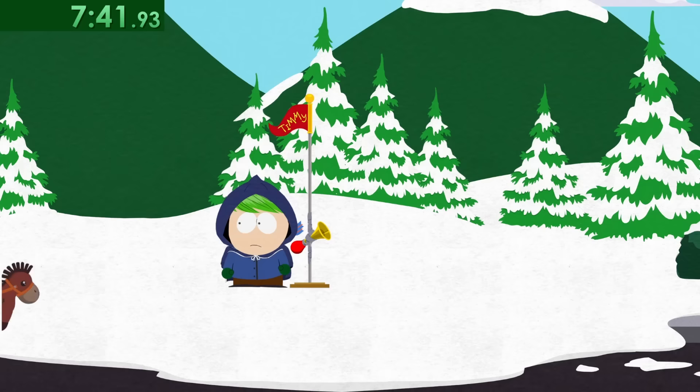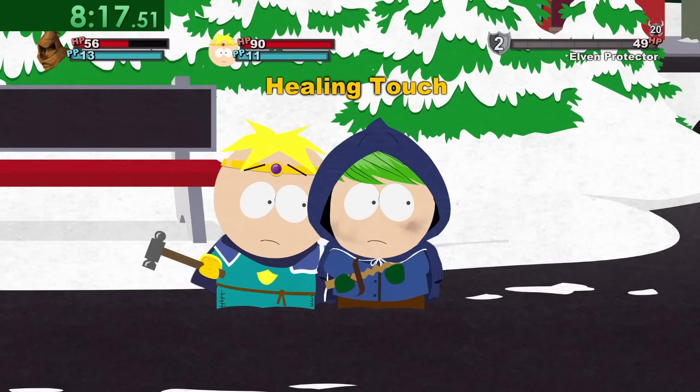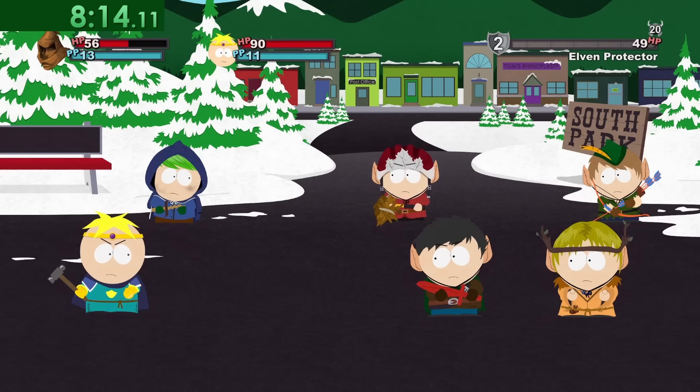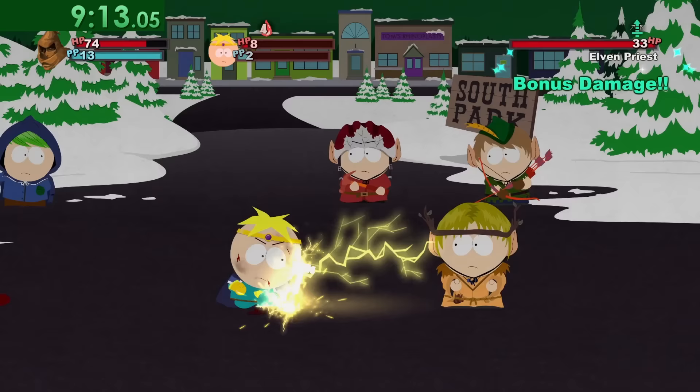Here we are introduced to Timmy, who functions as the fast travel mechanic in the game, and then we are quickly ambushed by another group of elves. But this time we have Butters to help fight with us — he is a paladin who has the ability to heal us. We need to make sure we block both of the second attacker's attacks, because if we do, we will get a counterattack that does just enough damage to save an entire turn. After Butters one-shots three people while we kill no one, our final attack does exactly enough to kill the enemy and saves a turn.